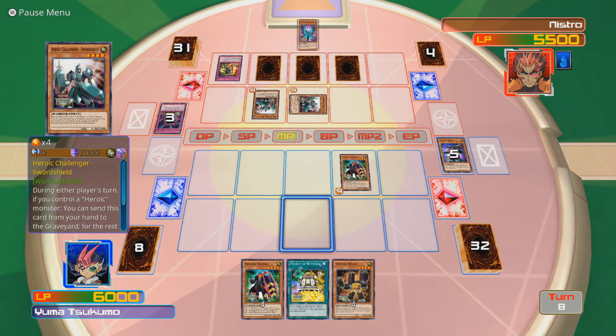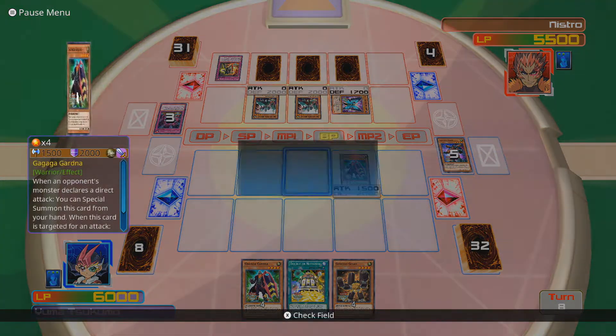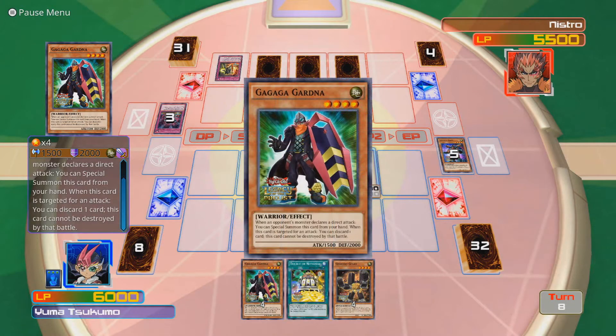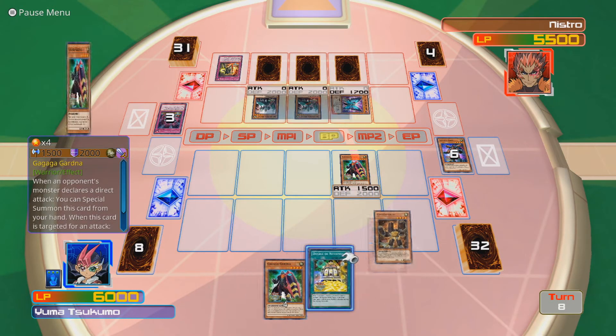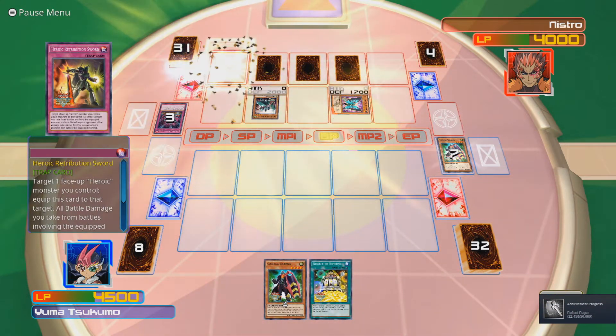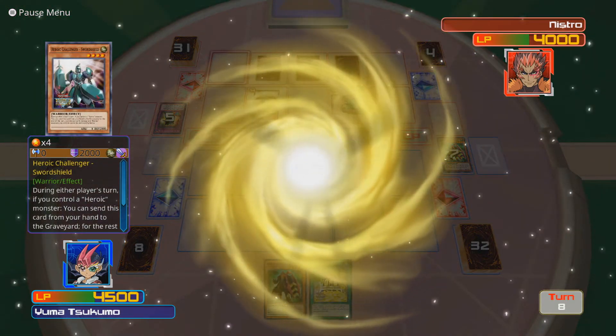Oh great, here comes another Heroic Challenger - it could be a strong one with level three. When an opponent's monster declares a direct attack, you can special summon this card from your hand. When this card is targeted for attack, you can discard one card and this card cannot be destroyed by battle. I'm just gonna make sure that doesn't happen. Oh! That sucks quite a lot! I'm just gonna lose to Nistro.